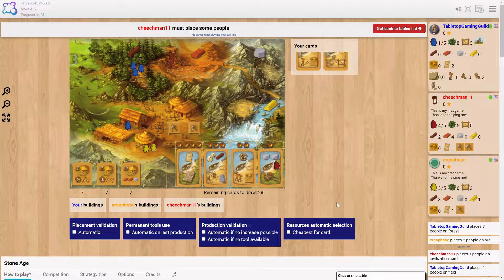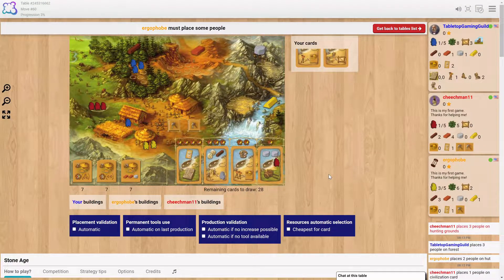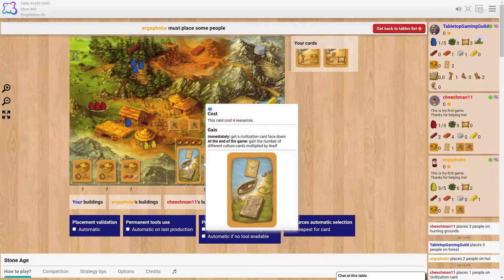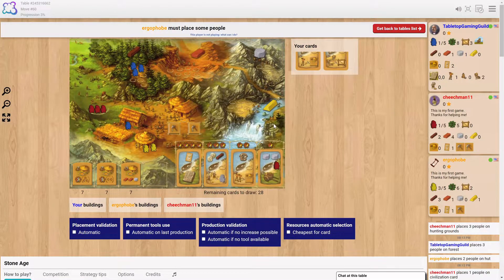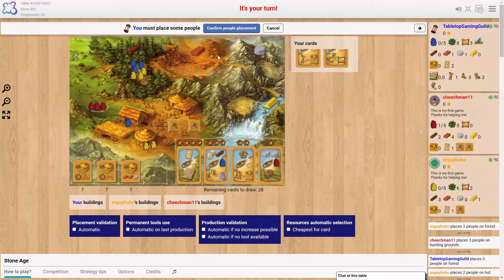I've got to start worrying about some food. I wish there was a chart showing what you get for the different symbols. You can get a lot of points — I think there are seven different symbol types. It's multiplied by itself, so if you have three different ones it's nine points, if you have four it's sixteen. You get a lot of points.